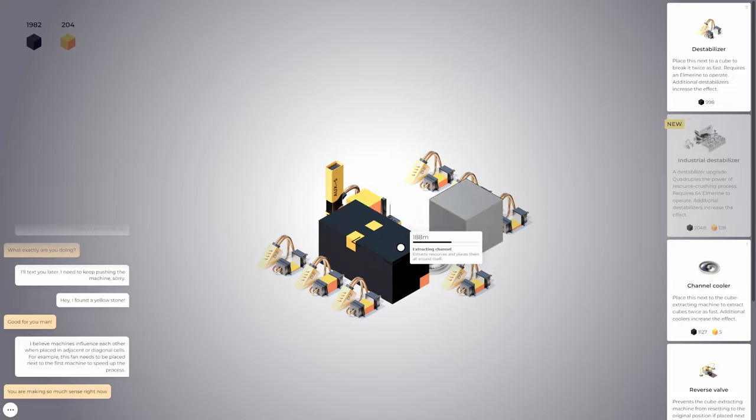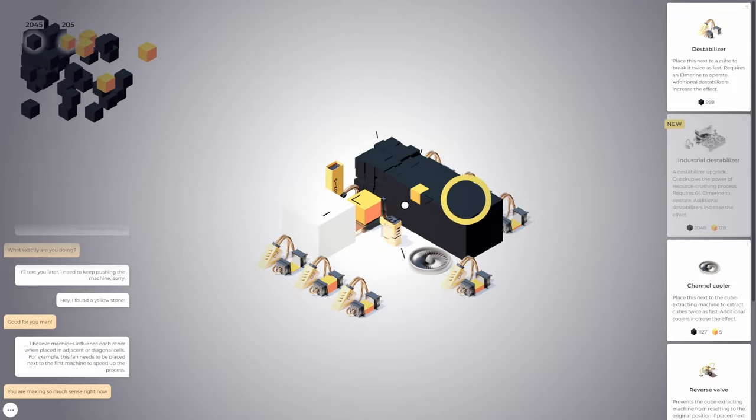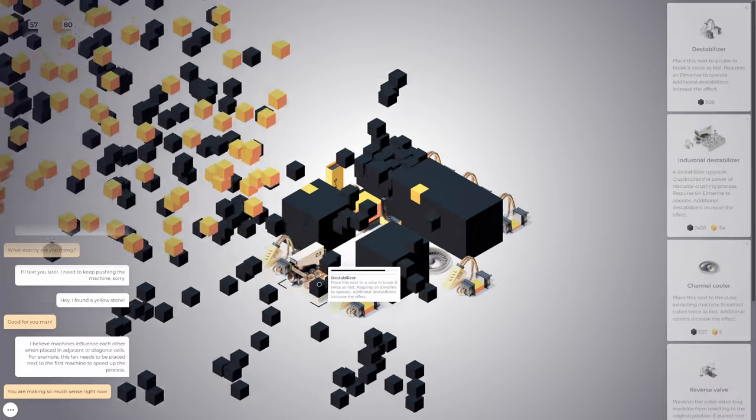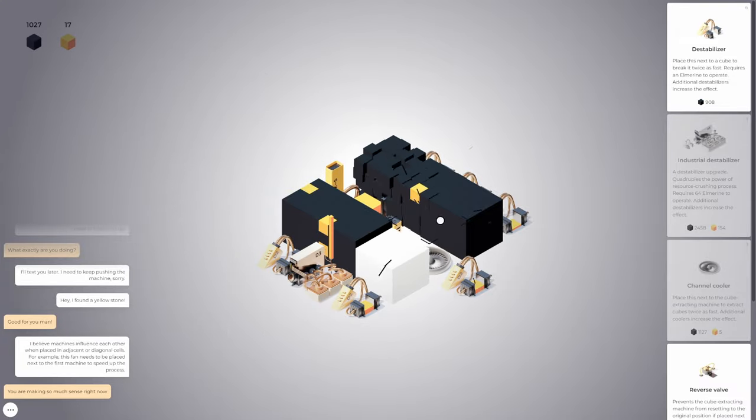Let me help it along. We're going to save up for our first industrial. I've got to keep getting these down so it automatically refills. I also like how the Elmarine loaded into it slowly dissipates. That one's out — definitely want to keep that one loaded. Almost there — there we go, industrial! Pop it right there. Now, how many clicks does it take? We got to load it — it requires 64 Elmarine. One, two, three. Excellent, I love it.